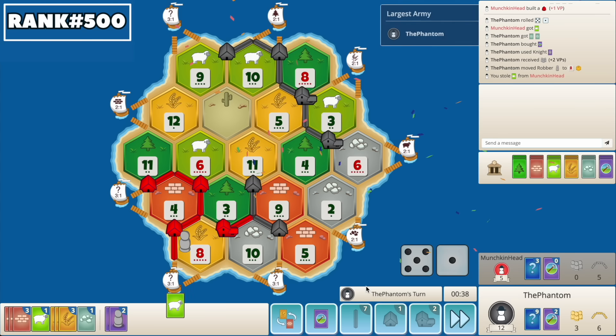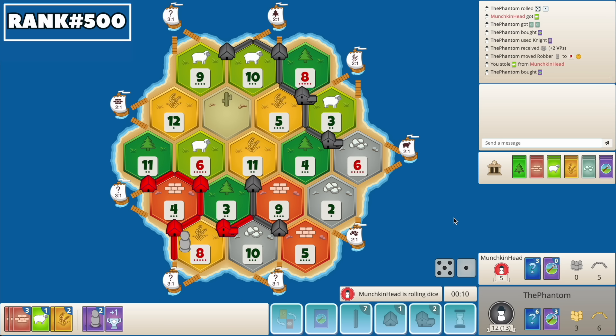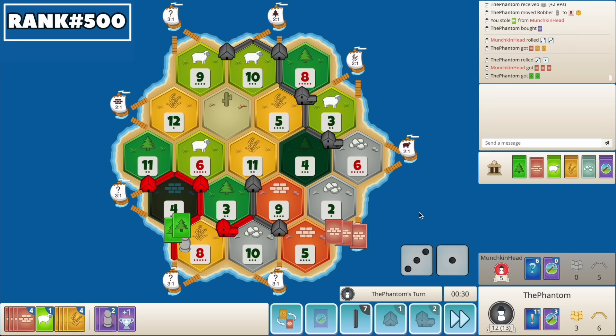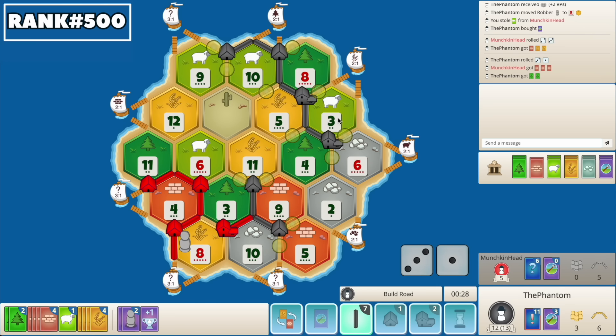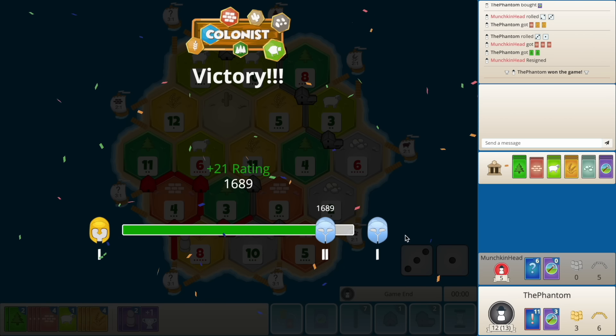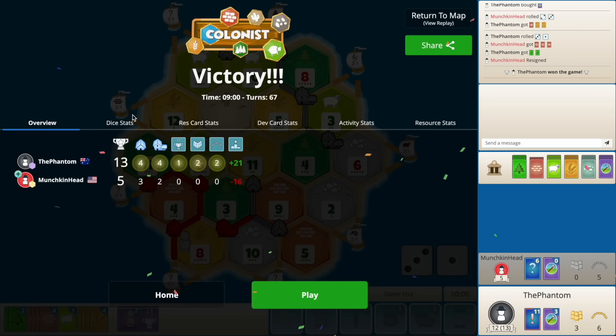Hit the 8, get a sheep, pop again — why not. There's the VP! Okay, now we just need a city settle. We won't pop anymore — wait for the 8s to come in. Five. Four is fine. Is he gonna take road from us? Okay, he resigns. Alright — big win!